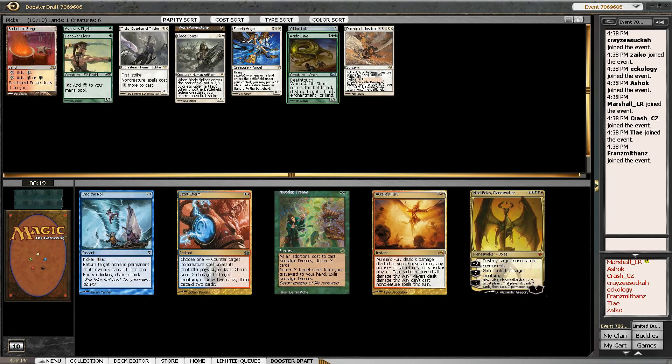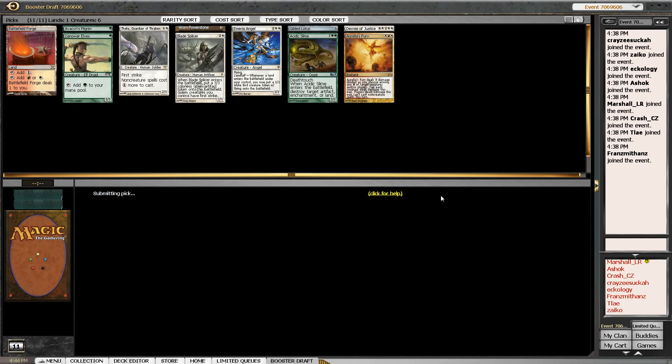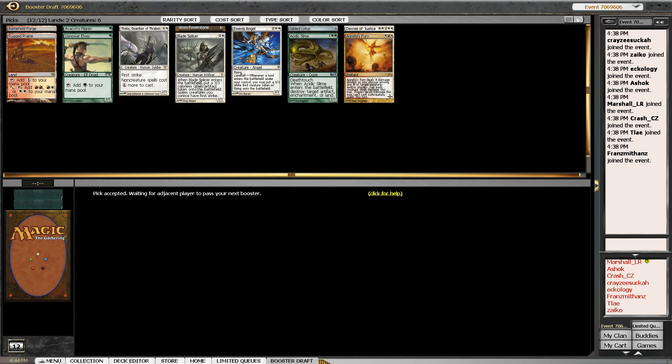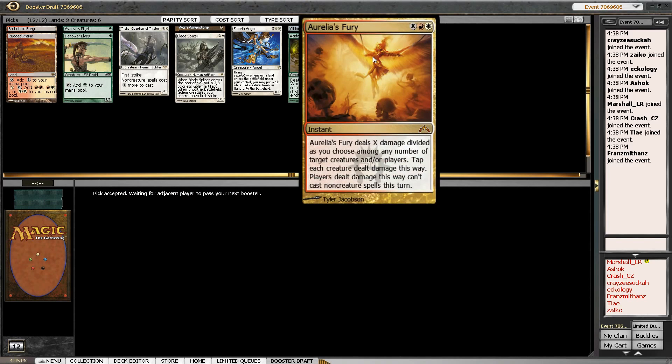Nickel Bolas is here but we seem to have gone a different direction. The pick is either Into the Roil or Aurelia's Fury. We did just take a red source, so Fury is a card we could take — why don't we take it? I've never run it in the Cube to be honest. I'm going to take Rugged Prairie to keep this splash alive. If we have a ton of mana, that seems good.